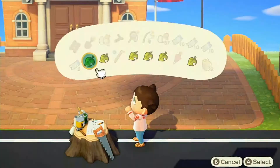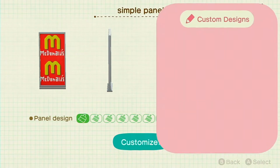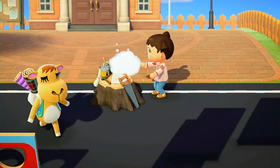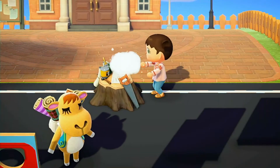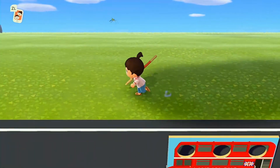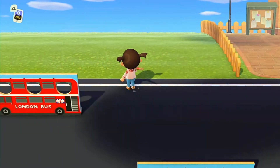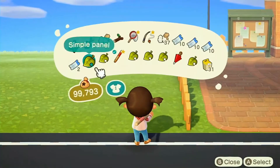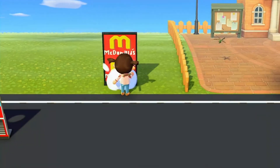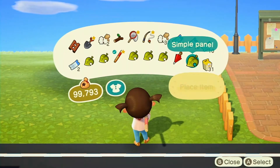Look how cute this coat is - it's like a little McDonald's menu, isn't that so cute? I'm obsessed. This is the area we're going to be building it in, and then over here I'm going to put Able Sisters. We have a lot of space so I don't want to put it too crammed, but I think we're just going to do it.